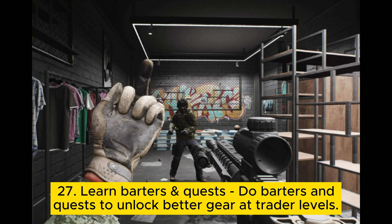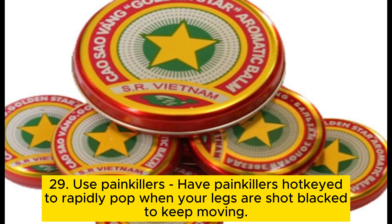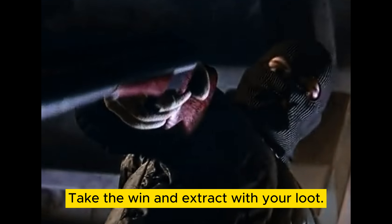Tip 27: Learn barters and quests. Do barters and quests to unlock better gear at trader levels — they also grant big XP. Tip 28: Prioritize loadout. Bring ammunition, meds, and a secure container before armor and guns, as these are what surviving raids require. Tip 29: Use painkillers. Have painkillers hotkeyed to rapidly pop when your legs are blacked out to keep moving. Tip 30: Know when to extract. Successful Tarkov raids often end before things go horribly wrong — take the win and extract with your loot.